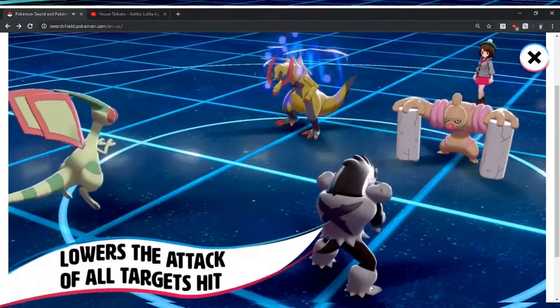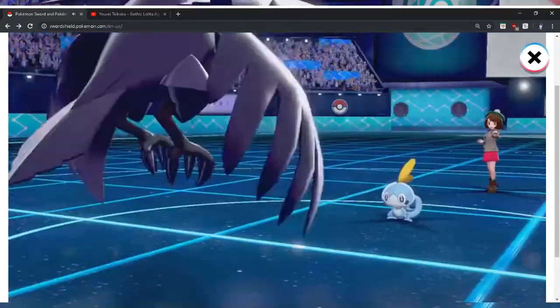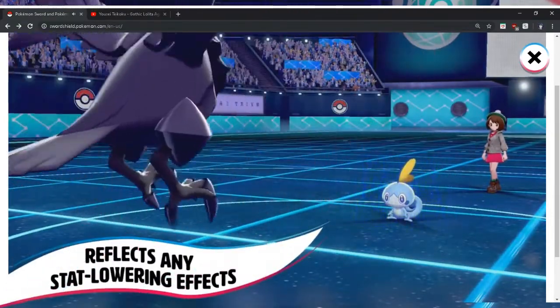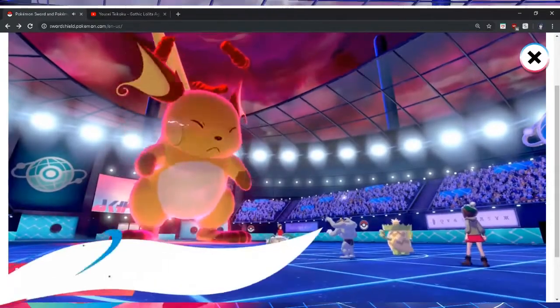Double attack? Is that like Dragon Tail? Lowers the attack of all targets hit. It didn't say the move. Corviknight's ability: Mirror Armor — reflects any stat-lowering effects. I hope that works in doubles. I mean, it should.